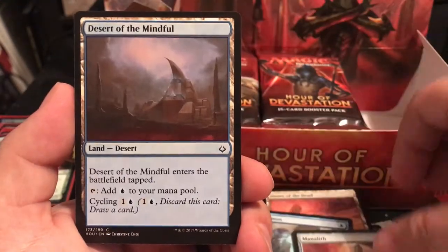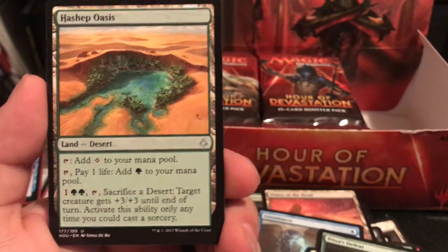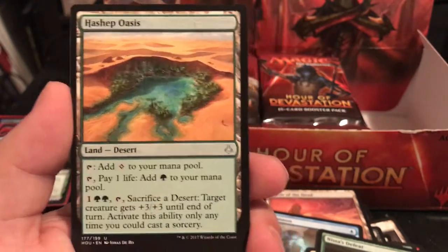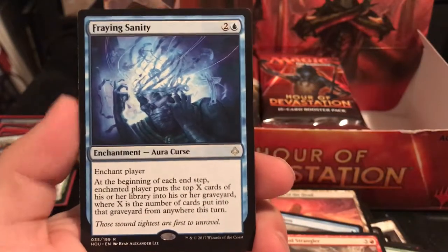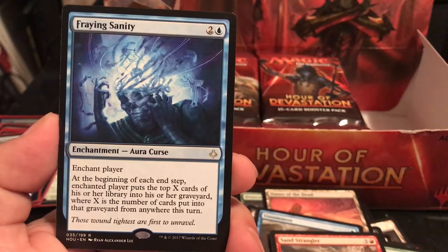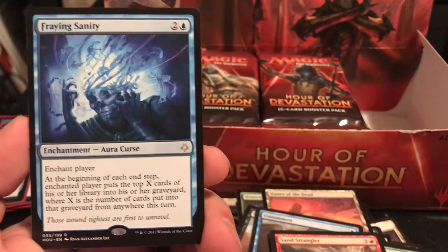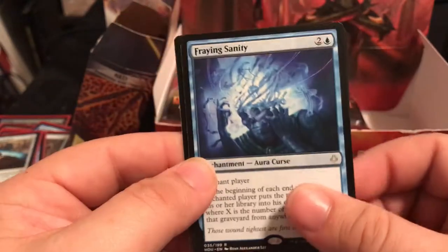Manalith, Desert of the Mindful, Oketra's Avenger, and Hashep Oasis - pay 1 life to get green, and pay 2 green plus colorless sacrifice a desert for target creature to get +3/+3 until end of turn. Fraying Sanity is an enchant player for 3 - at the beginning of each end step, the enchanted player mills cards equal to the number of cards put into their graveyard this turn. Not bad if you're making your opponent waste away cards as quickly as possible.